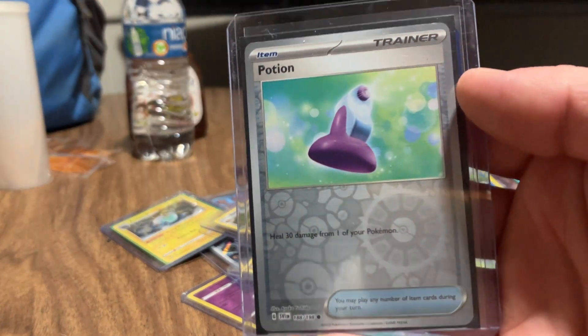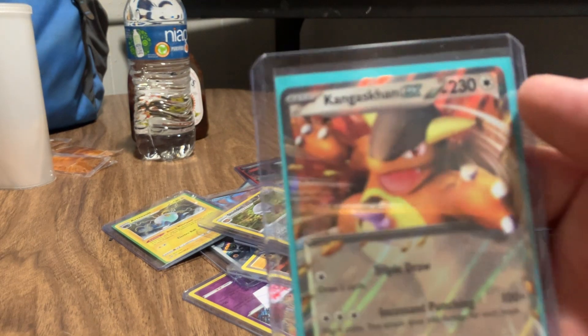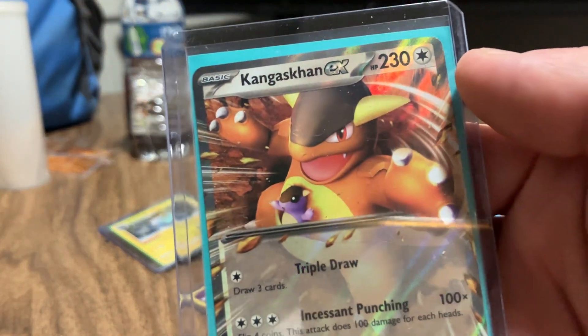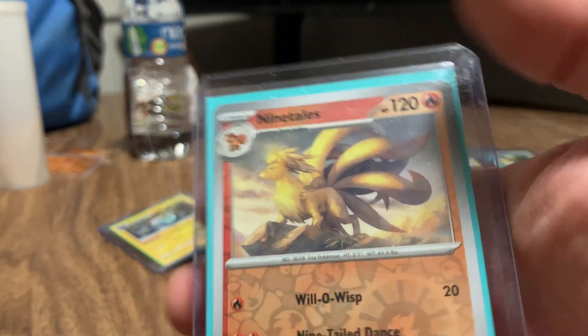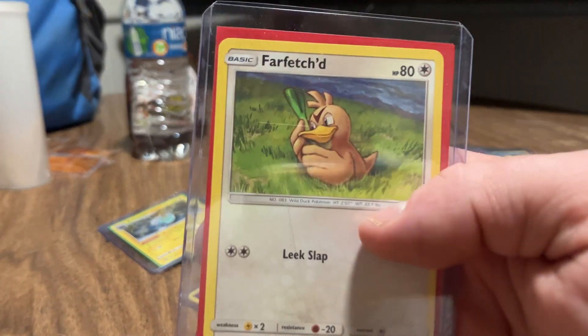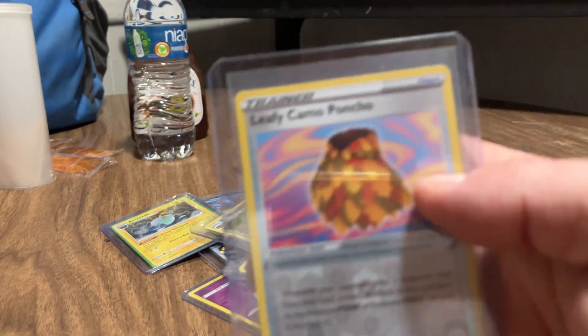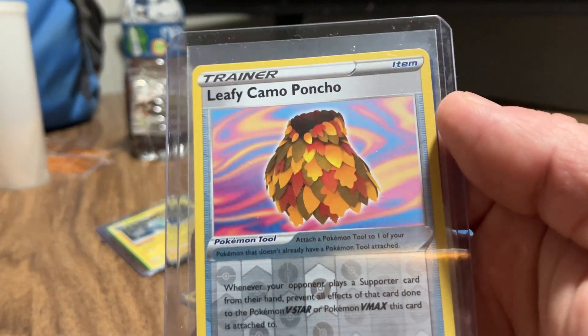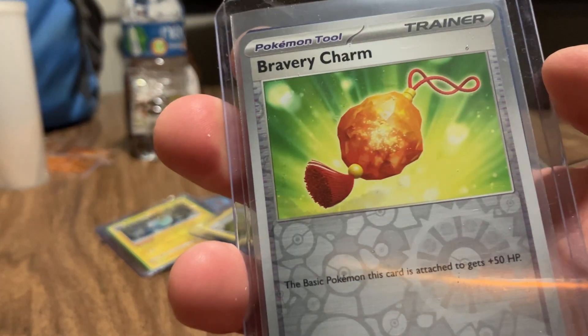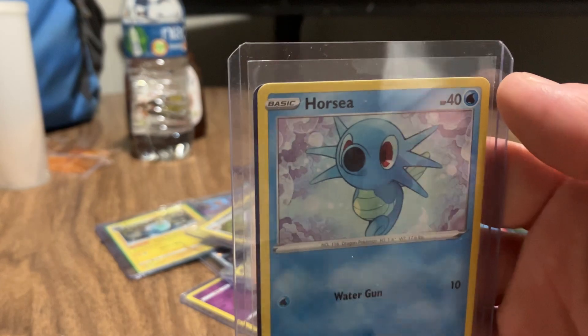Oh, a holographic Potion with the Magmar. Kangaskhan EX with the Ninetales. Chansey with the Farfetch'd - looks like he's on his little phone there or something. Here's a Leafcamo Poncho with a Bravery Charm.